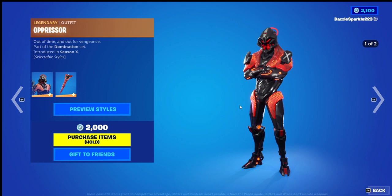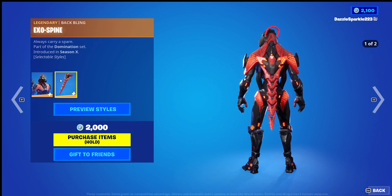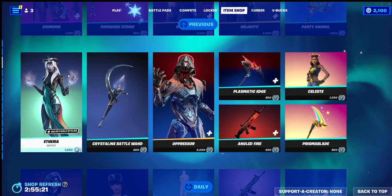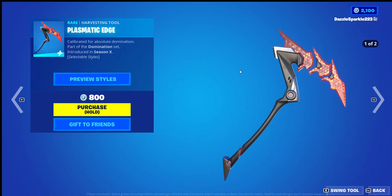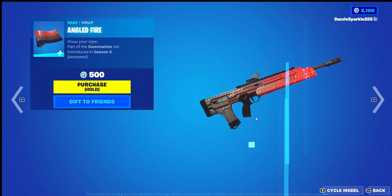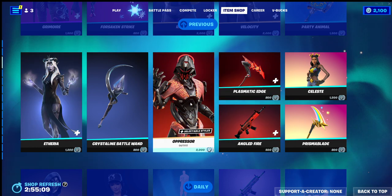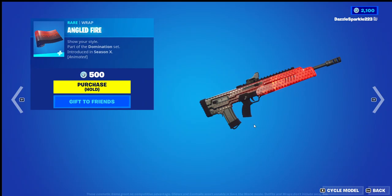Hey everyone, this is Ishtelotari from Higher Cards and I hope you're having a good day. In today's video we're looking at the Oppressor Outfit, the Exospine Back Bling, the Plasmatic Edge Harvesting Tool, and the Angled Fire Wrap from Fortnite. We'll give each item a separate score out of 10, including any additional edit styles. Then we'll give the entire set a score out of 10, so let us begin.